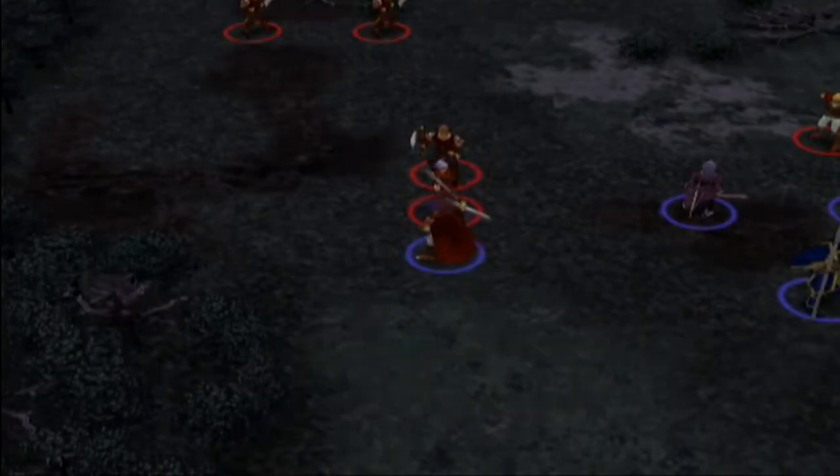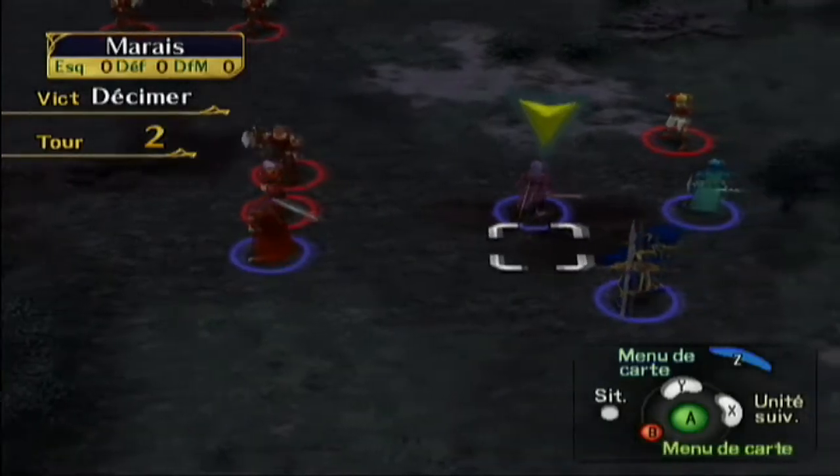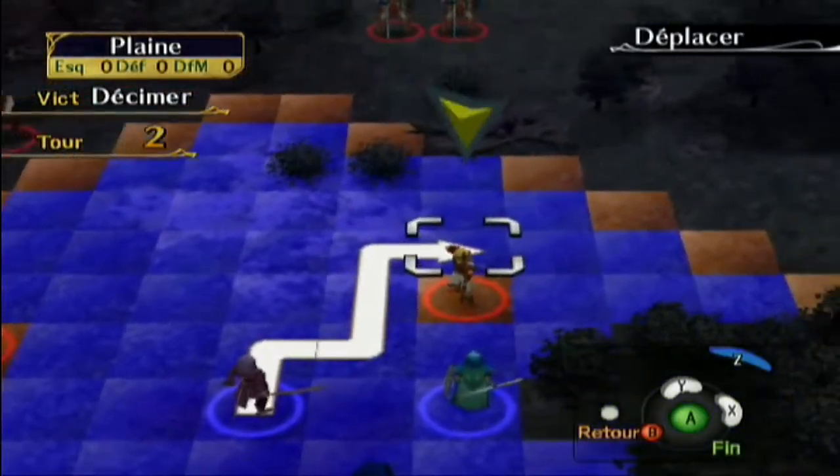L'épée venin — à côté de ça je perds de la vie par tour. Là je perds qu'un PV et il y a marqué 4 au dessus — ça veut dire qu'il reste encore 4 tours. Pendant 4 tours il est empoisonné, il va perdre 4 PV.